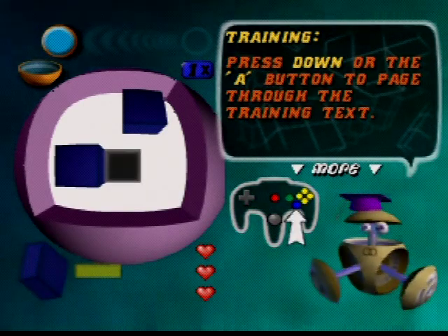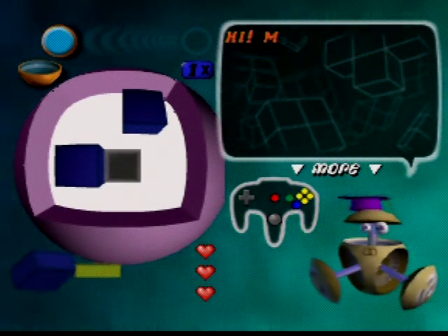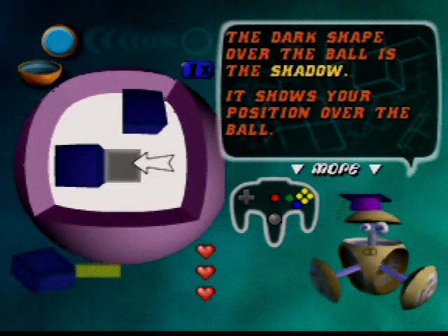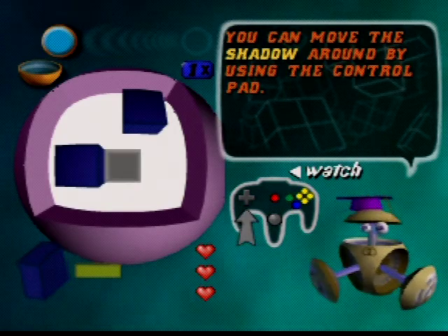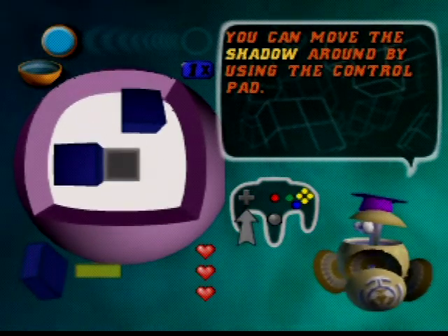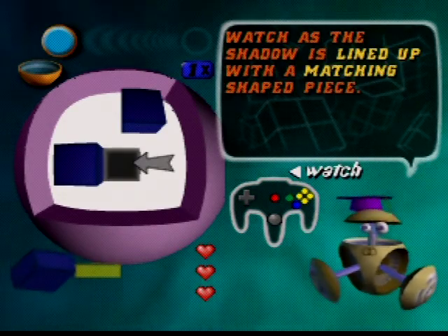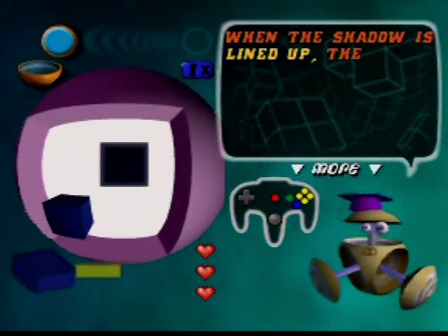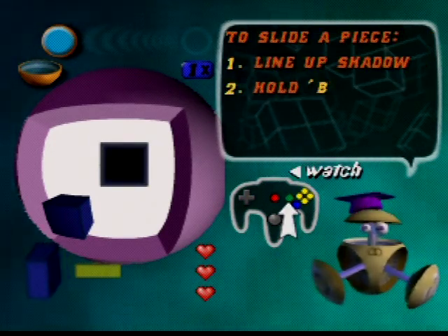Mostly because of how it handles the combo system — we'll get to that in a second. Press down or the A button to dismiss the training text. I don't care about this mascot; it's like the paperclip from Microsoft Word. I'm using the control pad to play this game, so we don't need a stick. The frame rate is probably in the 20s, but for a game like this it's actually not so bad. Shadows show the shape of the current piece — watch the shadows lined up with the matching shaped piece. This is called sliding: you're sliding pieces around a play field.